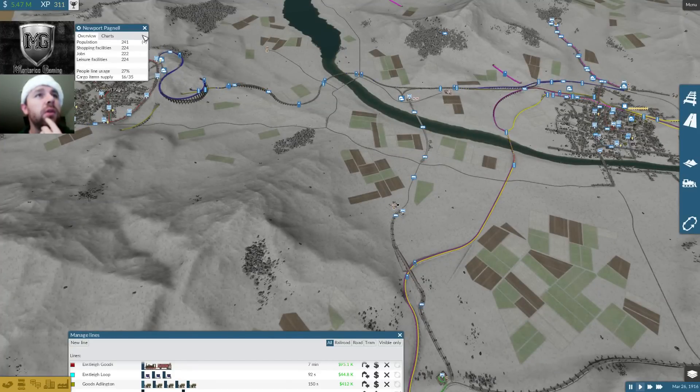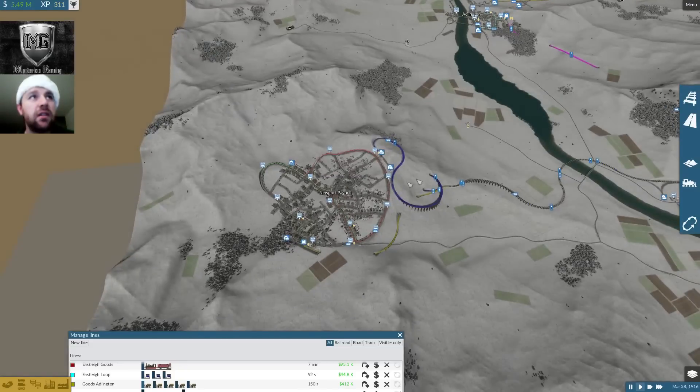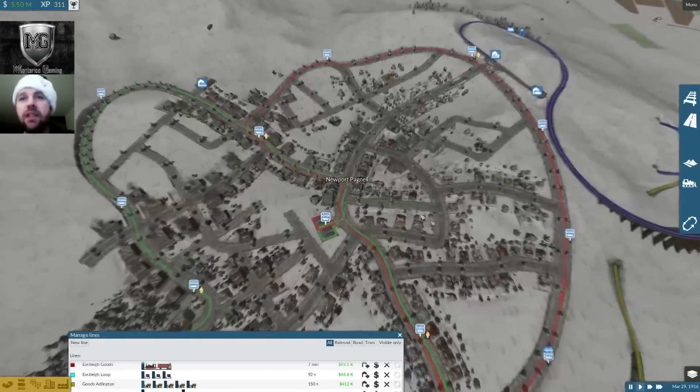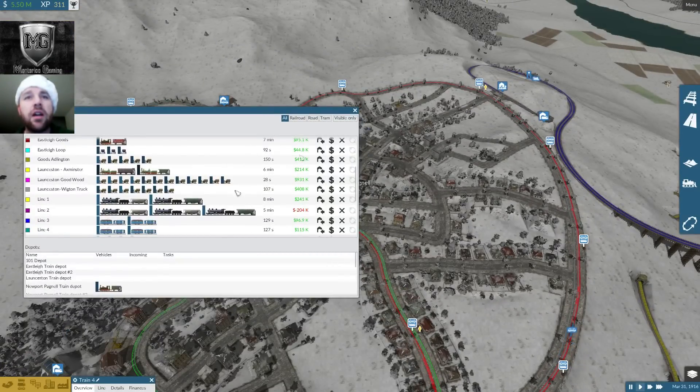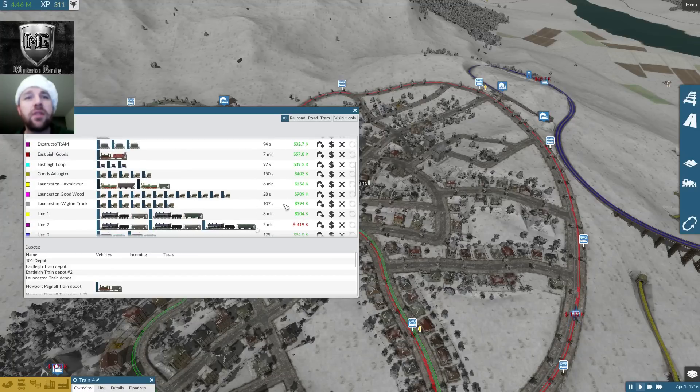Newport is starting to grow, and they've got a people line usage of only 27%. Now that we're making money — that's the thing. My bus lines do a pretty decent job; almost everything's in the green.